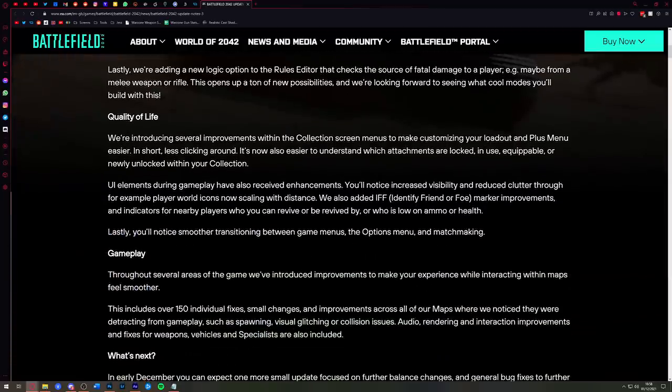For quality of life, several improvements within the collection screen menus make customizing your loadout and plus menu easier — in short, less clicking around. All of our controllers and mouse and keyboard will survive longer. It's now easier to understand which attachments are locked, in use, equippable, or newly unlocked within your collection. That's a great step forward.